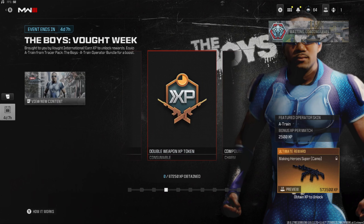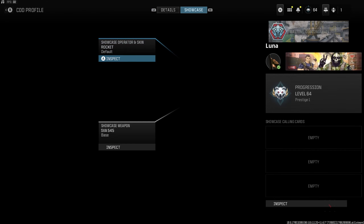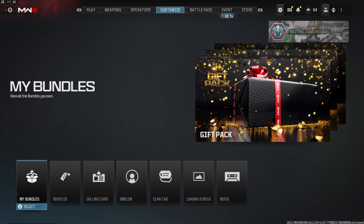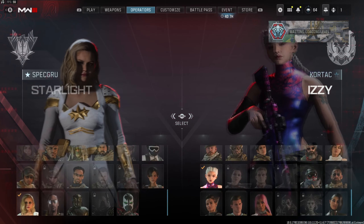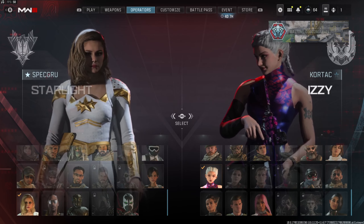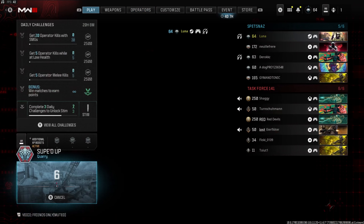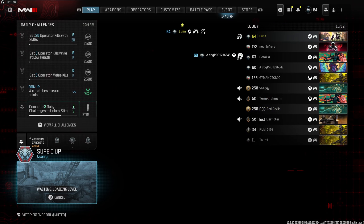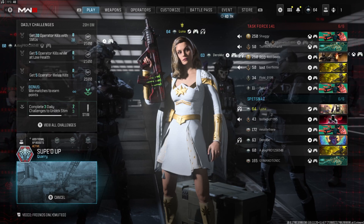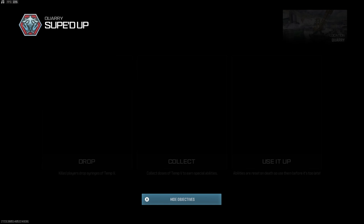As with most of these events, the actual mini XP battle pass thing isn't the most interesting. The wrap looks kind of cool — it's very much just an invert of the one we had last time, which was the white and gold; this time it's black and blue. Unfortunately I don't have anything for Kortac in terms of the Boys collaboration, but I've got Izzy on so she kind of looks like a superhero. I am on Spetsnaz so I don't actually know which character I'm going to be, but let's get in.